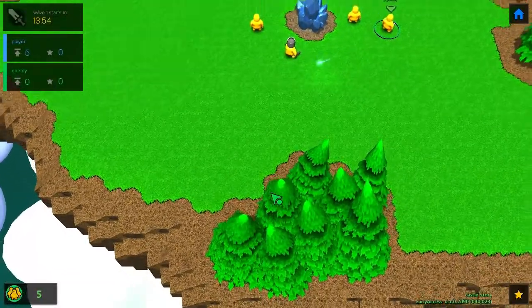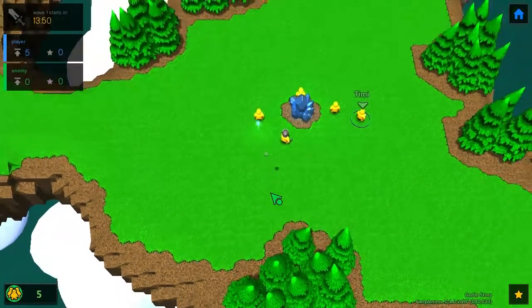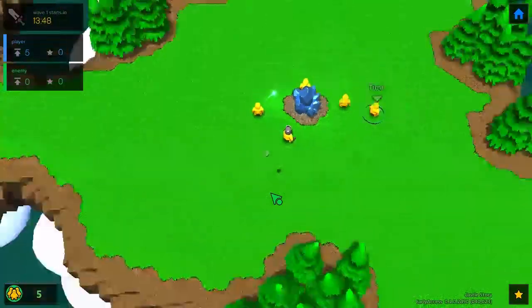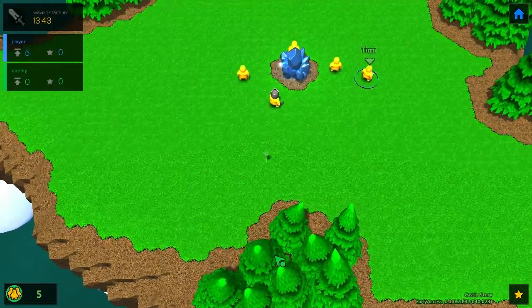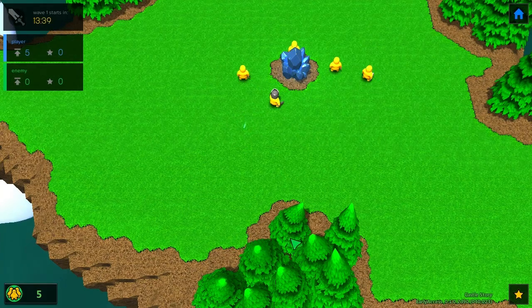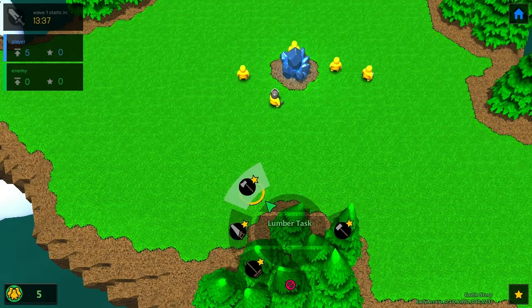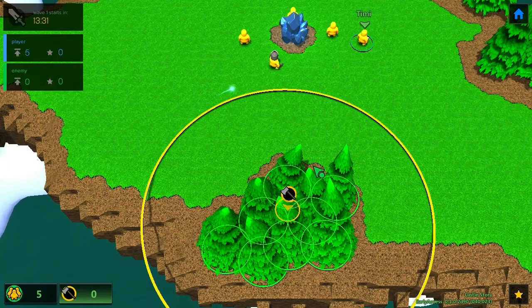When you scroll up, the level goes up — which makes sense — and when you hold Shift and scroll up, you go forward. It takes a bit of getting used to. The first thing we're going to do is unselect this guy, hold left click, set a lumber task, and place it here. This should make everyone chop all these trees.